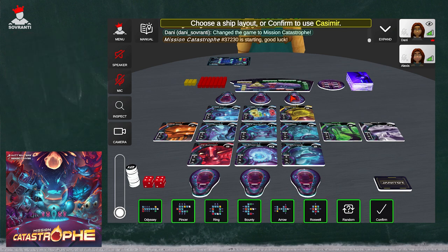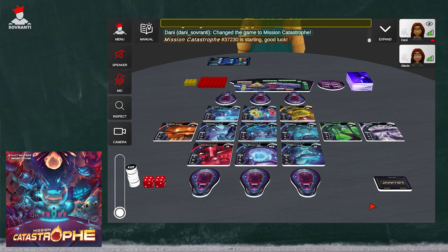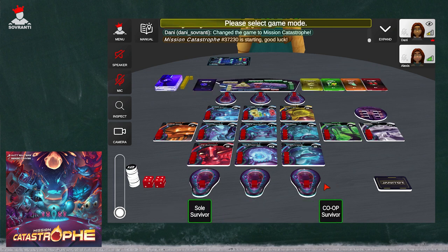We're going to continue with the game setup. I'm going to go ahead and confirm this ship layout, and then we are going to play the Sole Survivor, which is the competitive version of this game. If you have any questions about the co-op game, go ahead and check out that official rulebook — you can always click on it in Sovereignty. I will mention a couple of things that co-op has throughout the video, but you can also just launch into Sovereignty and it will guide you through how to play.